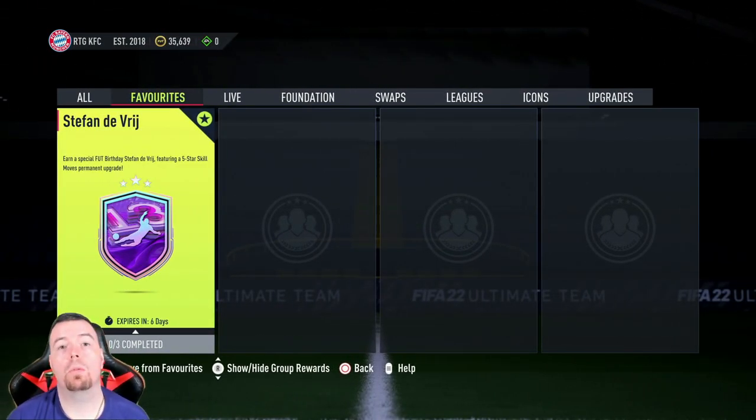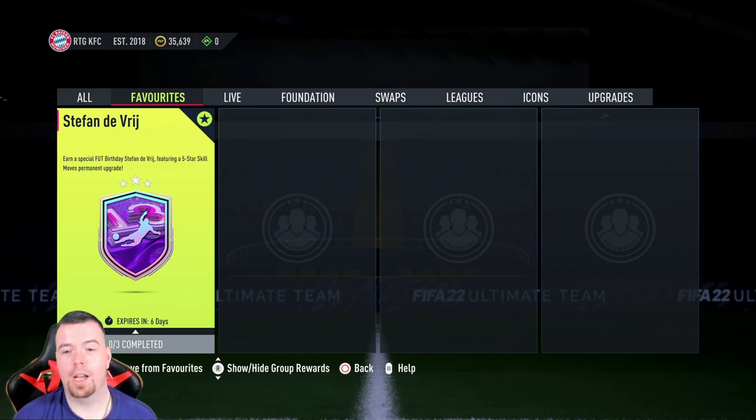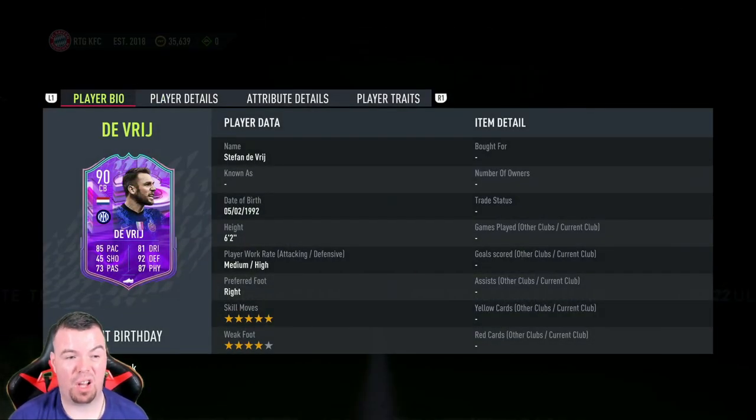Yo guys, what's going on — King Flipper here and welcome to another Foot Birthday SBC video. Today we have Stefan de Vrij, I call him 'the Fridge.' He's got a five-star skill move upgrade, so it's five-star, four-star as a center back. This card looks tank, not gonna lie — six foot two, medium/high work rates, 85 pace, 45 shooting, 73 passing.